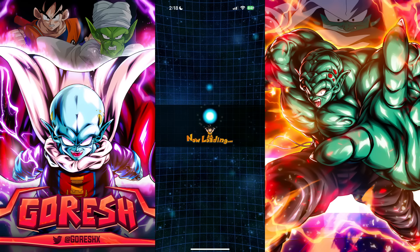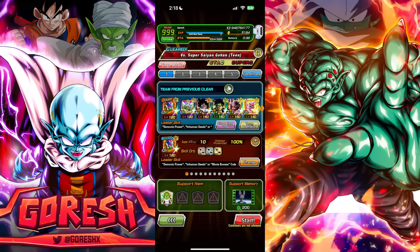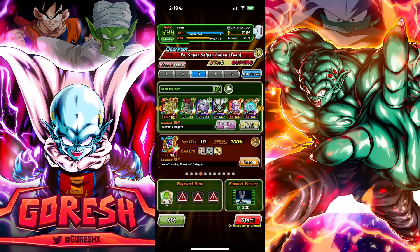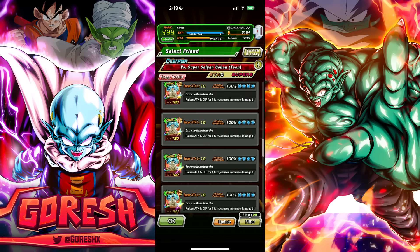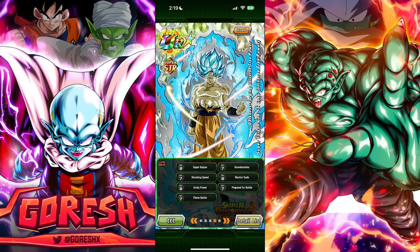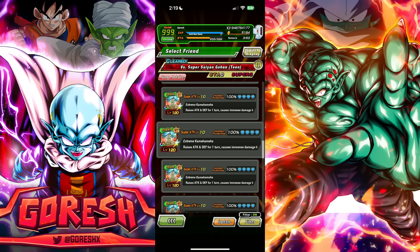Now let's jump over to the extreme team on the Broly movie stage. I would have liked to run both Demigra and Fu on the Slug team, but they're not on the 200 Terrifying Conquerors team. I want Universe Tree Goku as the friend, so let me find one that's link level 10.